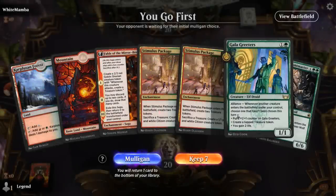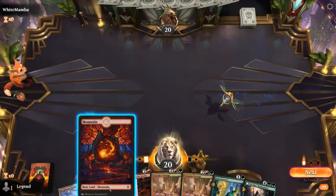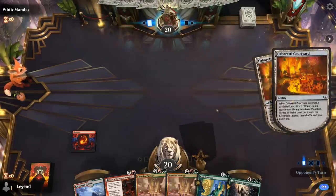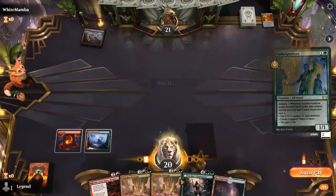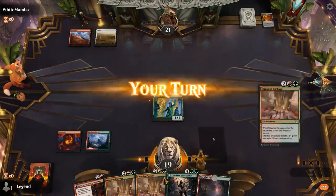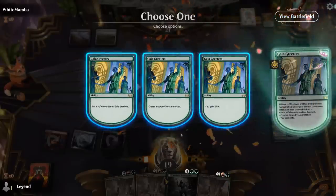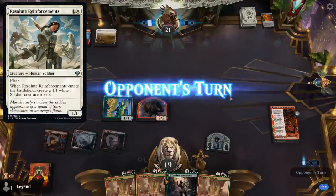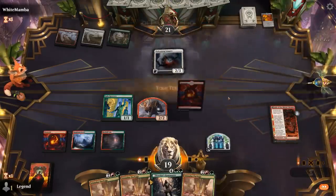Game 3: we're on the play with Gala Greeters plus Package. Can discard one to the second chapter. Just need a third land and we're good. Opponent starts with a Cabaretti Courtyard, gets a mountain, and there's Rockfall Vale — we'll have to take one. Hopefully Greeters can stick around for a bit. Can even discard two copies of Stimulus Package now since we only really need one in play. Opponent could have Reinforcements — not going to risk it since Greeters is quite valuable. Welcoming Vampire, which points towards a token strategy.